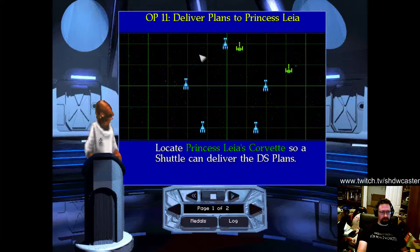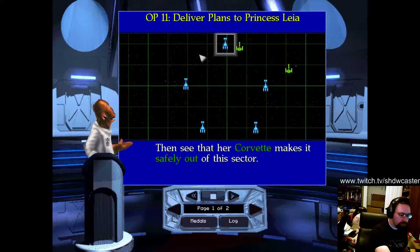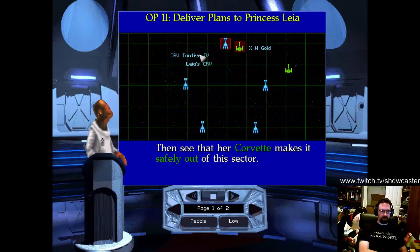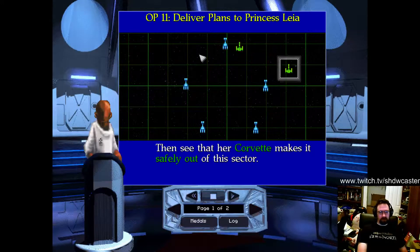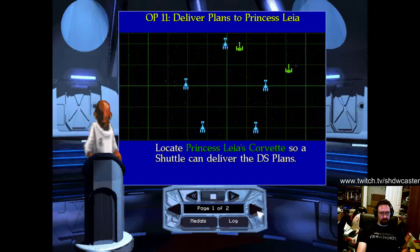Locate Princess Leia's Corvette so a shuttle can deliver the Death Star plans. Then see that our Corvette makes it safely out of this sector. Locate Princess Leia's Corvette.